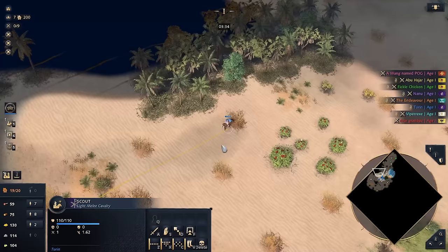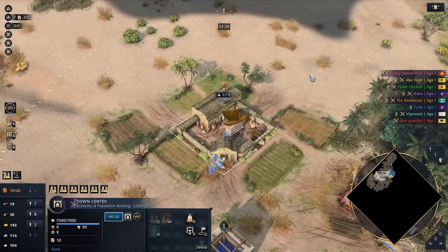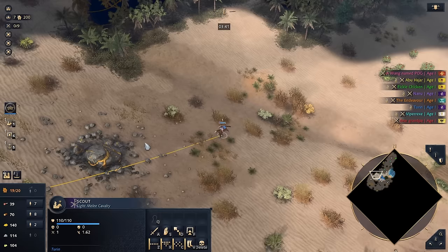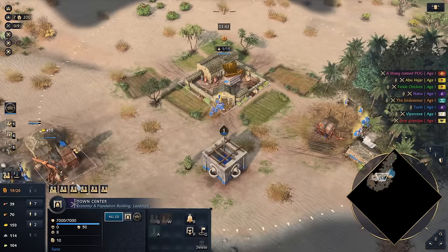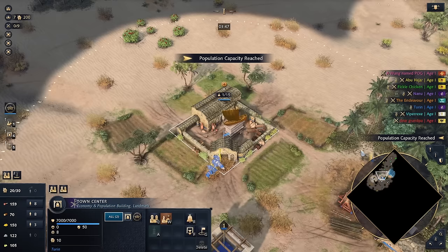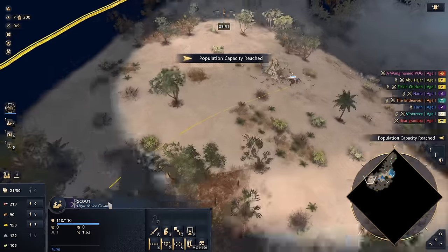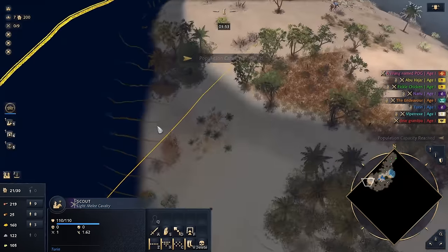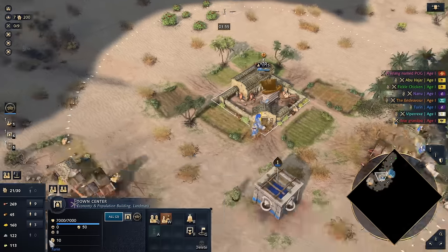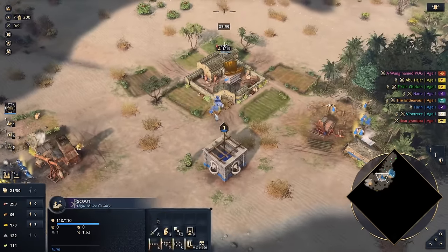We know where green is — we're probably going to have some conflict there at some point. I'm tempted to wall him in the north so he doesn't try and send some camels down to troll me. Age up — we're going to be going for Cataphracts this game. Normally I'm more of an olive oil enjoyer, but I want to try a Cataphract build where I just get a ton of Cataphracts in early castle and try to overwhelm the player. We'll see how it all pans out.